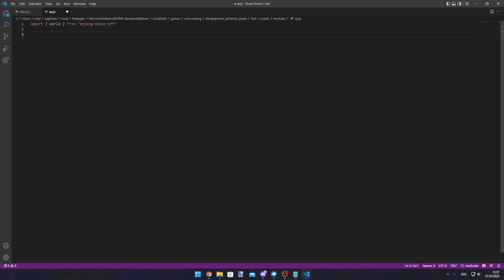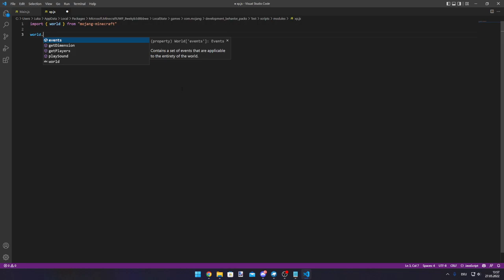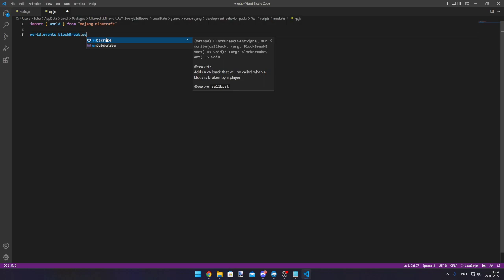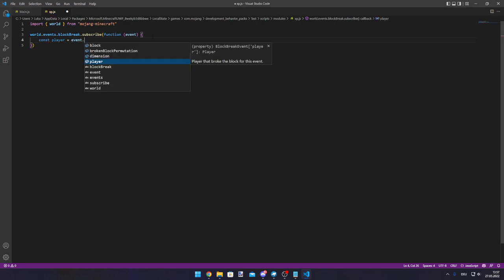Now we want to detect if a block is being broken. What we use here is world.events.blockBreakEvent. There is a method to subscribe on it — we can attach a function to it, and using the callback we can set a constant for the player: event.player.